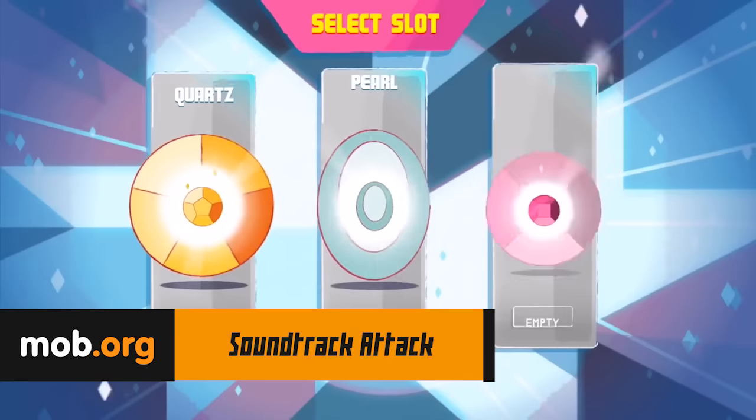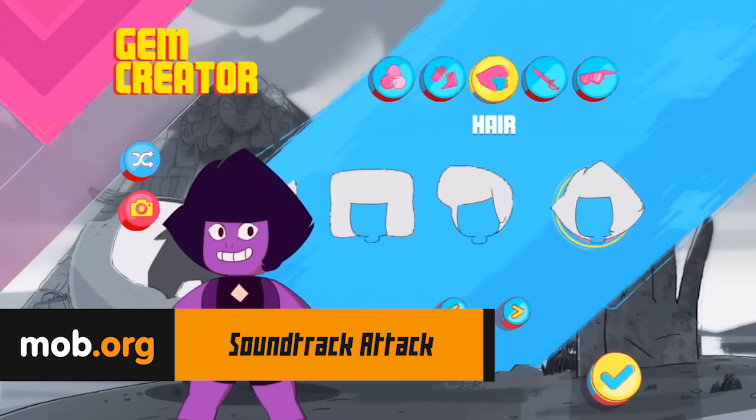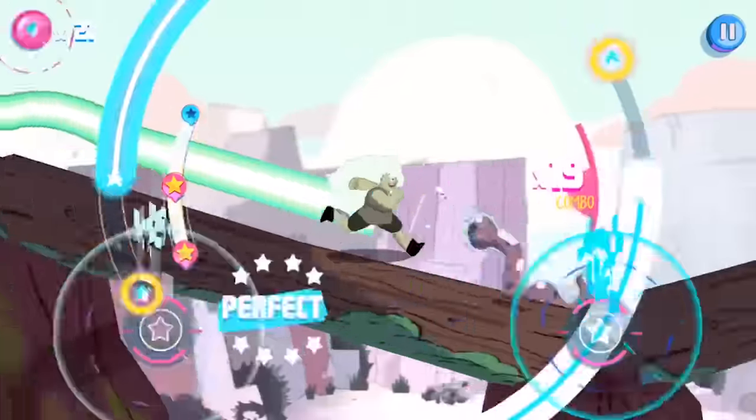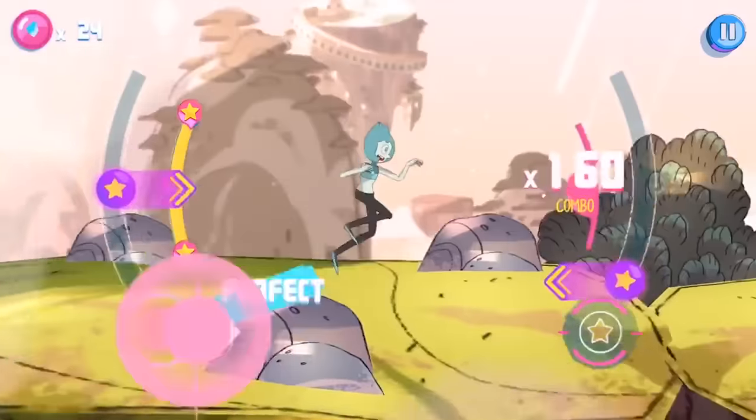Soundtrack Attack: Steven Universe is an exciting runner involving famous gems and Steven. Select or create your hero and go to a musical universe. During your run, you will need to fight against enemies, but you can do this only if you accumulate enough energy while tapping the screen to music.